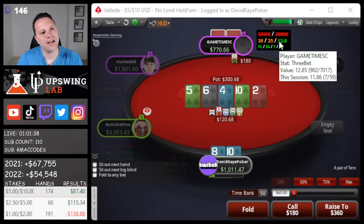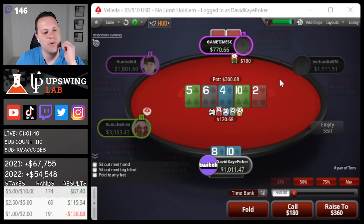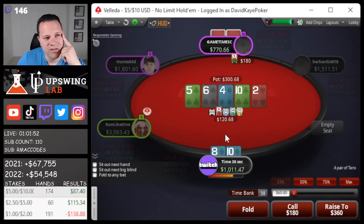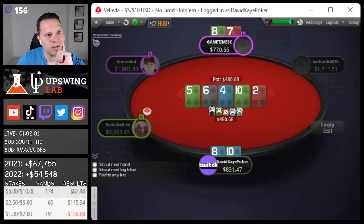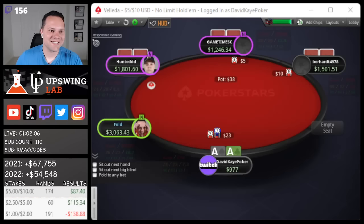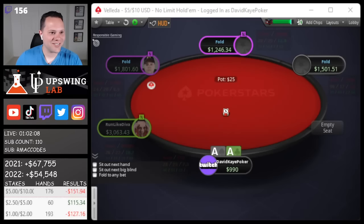This is kind of a spot where having 10-8 here is better than having aces, particularly aces with a diamond. I block some two pair. I think we have good enough blockers where we're just gonna call down here. He did have 8-7. Should've gone with my initial gut instinct, but it just felt like I had such a good calling hand.